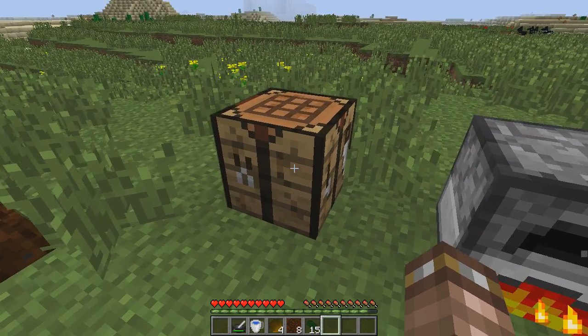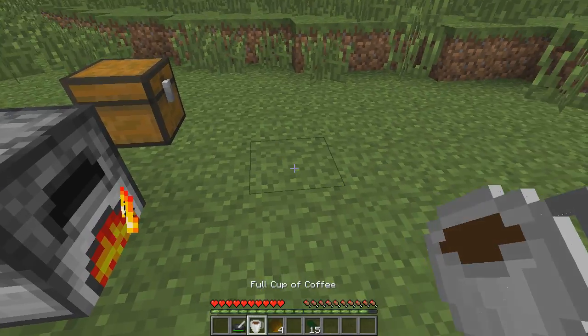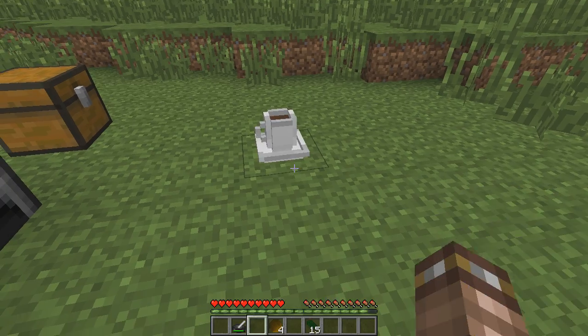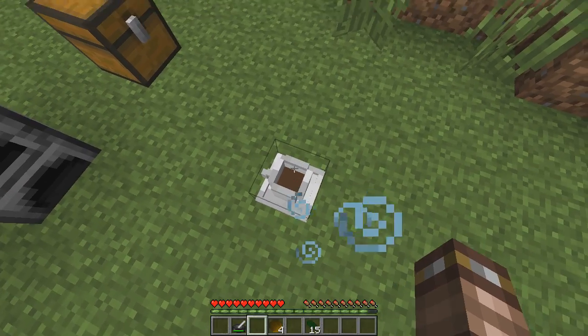So now we can actually make our cup of coffee — we have everything we need. We have our cup of water, we put our coffee grounds around it, and you can see we have a full cup of coffee. Then you place this on the ground — it's like a cake, you can drink from it. And you see now we have a half cup of coffee there.